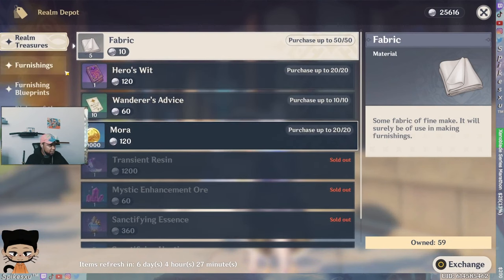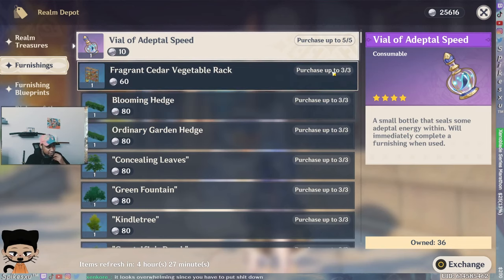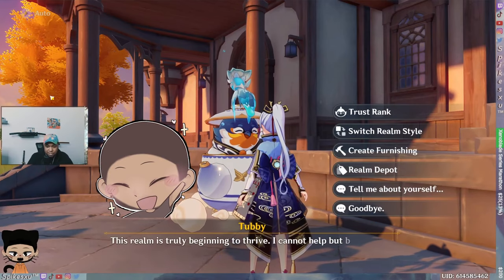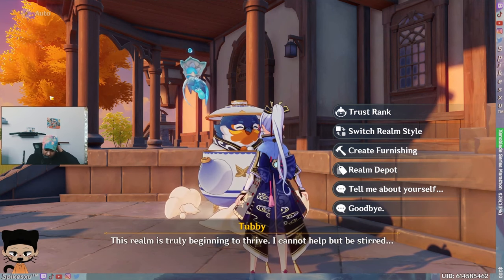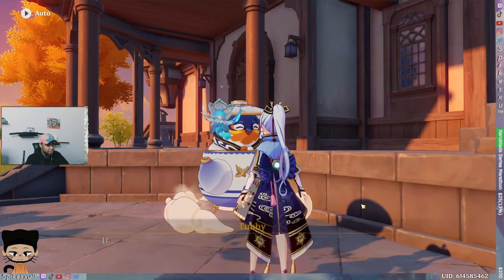It's super easy, not complicated at all. It can appear overwhelming at times, but it's not. You can also buy these instant completion items — basically, when you craft something and it says 15 hours to complete, these make it instant. Some items take less or more time depending on the star rating of the piece. It looks overwhelming because there's so much to scroll through, but once you go into it it's really straightforward.